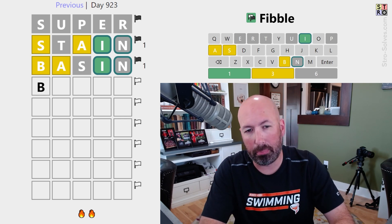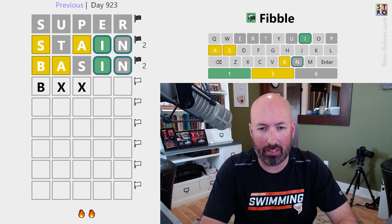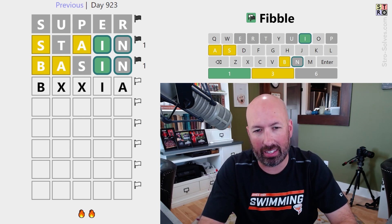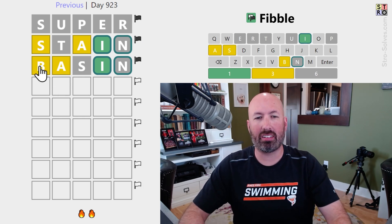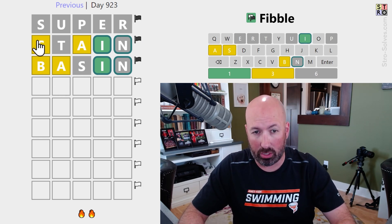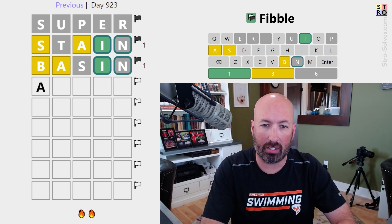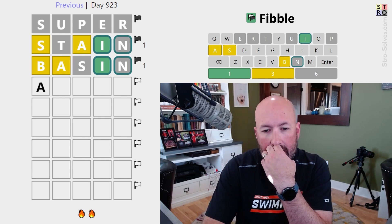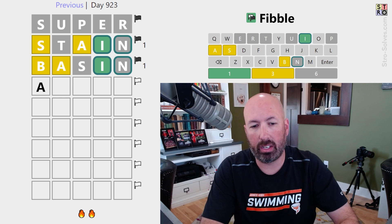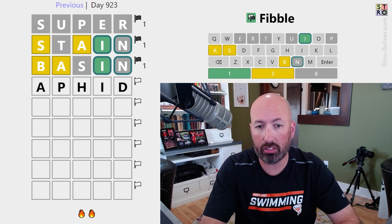We could still do a B if the B was the lie, then the yellow A would have to be true. I'm thinking there's no B — that's the lie — which means there's no S, which means the S is the lie. So all we've got is the A. It could be something like APHID. APHID would work — the P would be the lie in SUPER. Let's go with that.